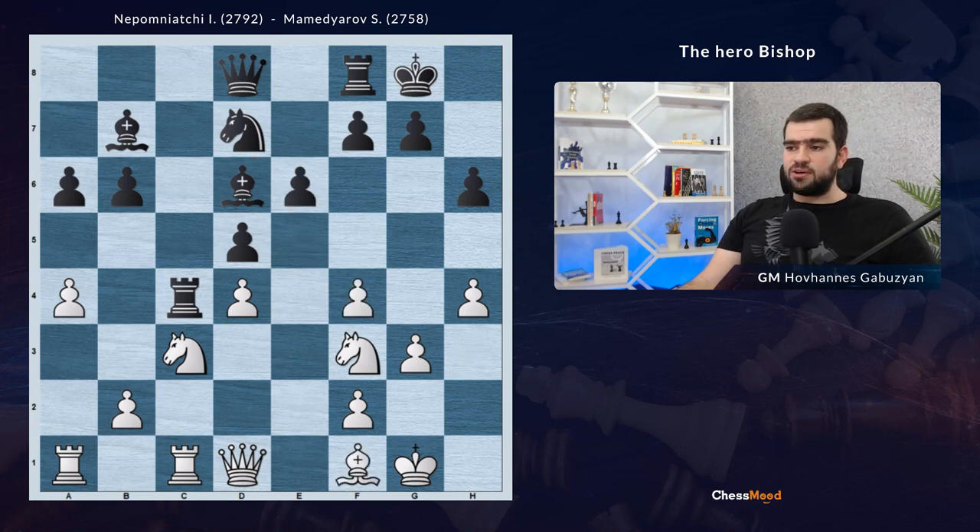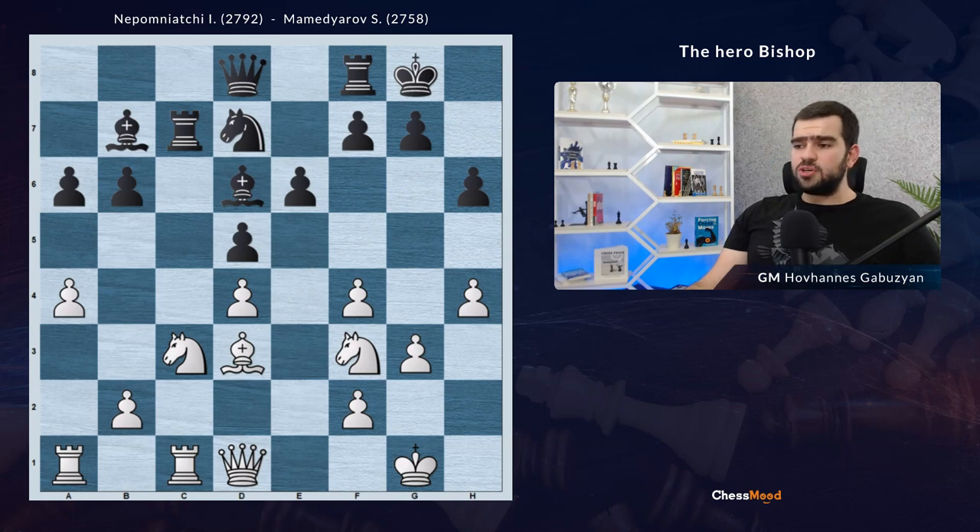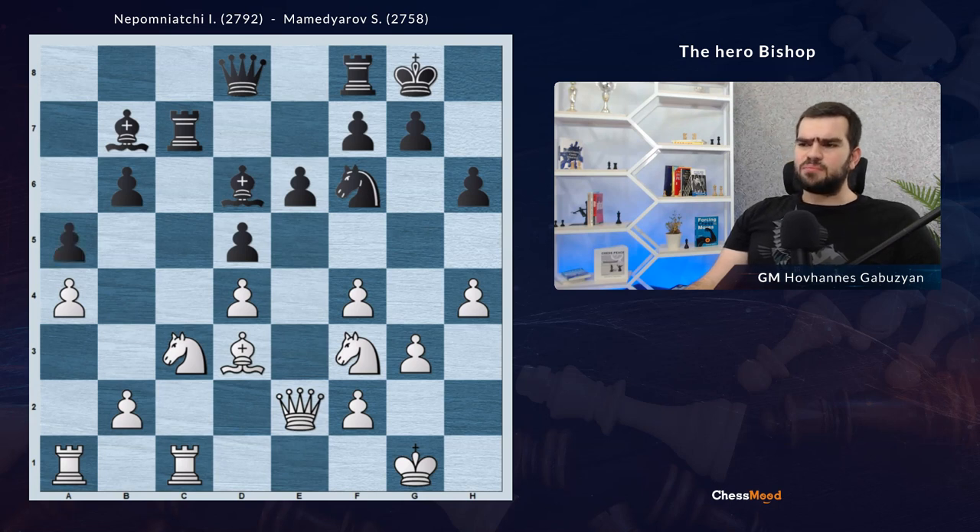White goes bishop f1, attacking the rook, and this bishop will go to another square. Rook to e7, then bishop to d3. First of all, the bishop is joining the game and now playing against the opponent's king — in some occasions it could be a good attacker. Secondly, the bishop is aiming at the pawn on a6, which is a very good strategy: locate your pieces on multifunctional squares. Black continued knight f6, and we go queen e2. Now if black plays a5, they give us the b5 outpost. Knight b5 could be pretty annoying, so black decides to keep the structure with a big price — they go queen a8.